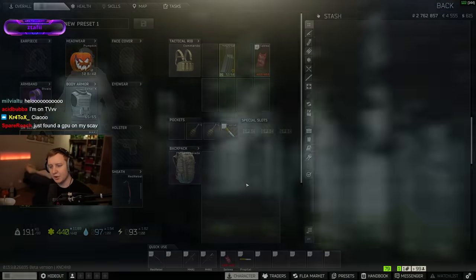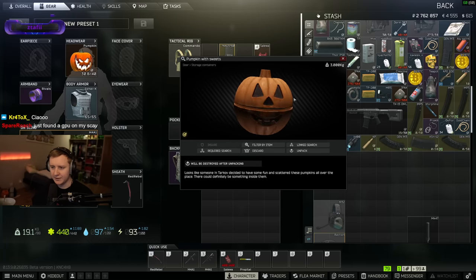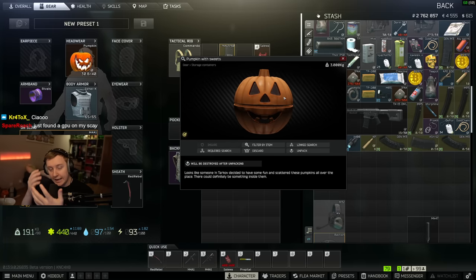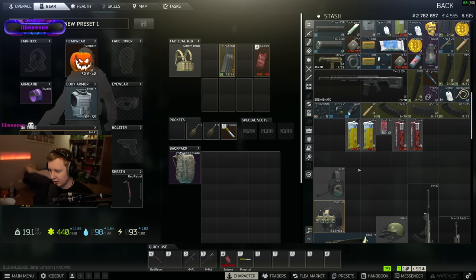Another thing is you can find pumpkins — pumpkin containers with sweets — that you have to loot and extract with, otherwise you cannot open them. You cannot open them in raid, but you can open them in stash. Let's open one and see what we have inside. Amazing, amazing loot — freaking top tier loot. You can sell it and become a millionaire.